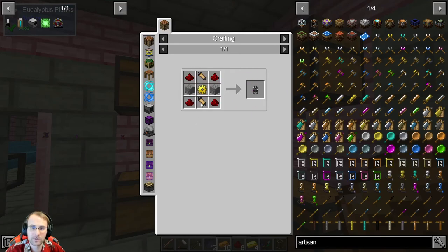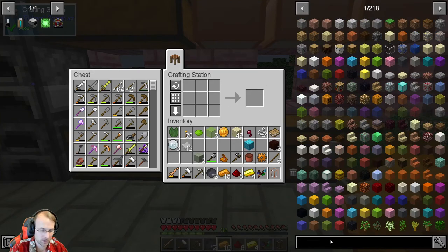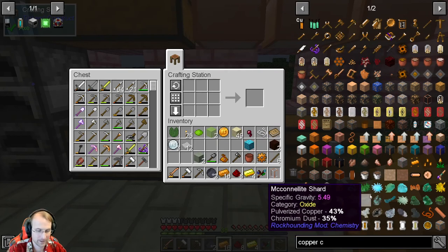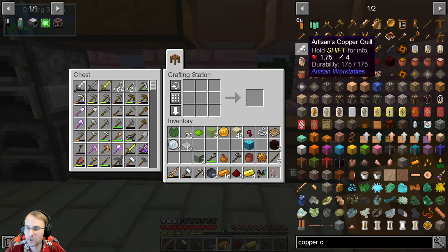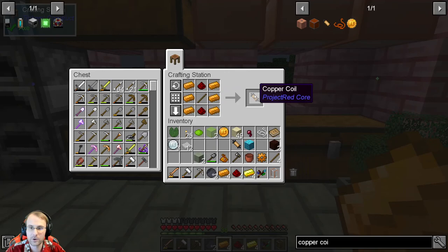For motors, we need gold gears, redstone, copper coils, and stone. Gold gear is going to be easy. Copper coil is the more involved one — let's make some copper coils. We get one, we get two. With our gold bars we need to make our gear, which is really simple and easy. Then it's gear in the middle, those on the top, that along the side, and then our stone — and that gets us a motor.